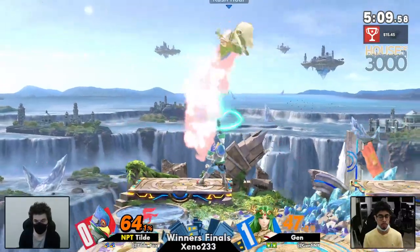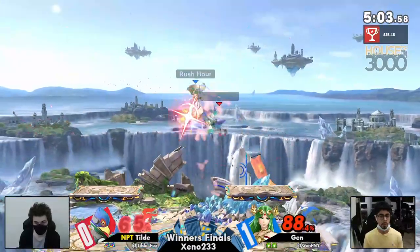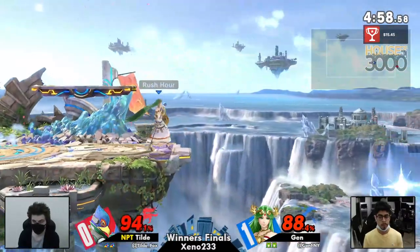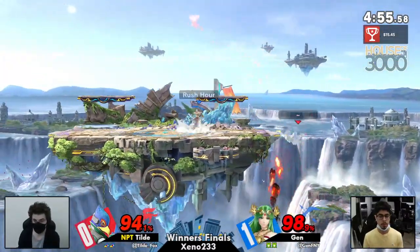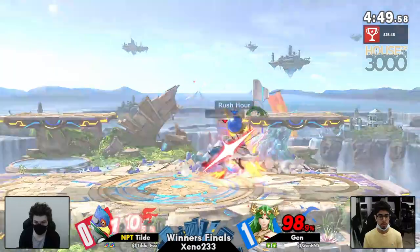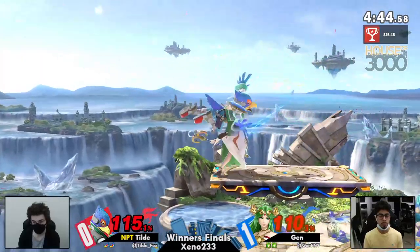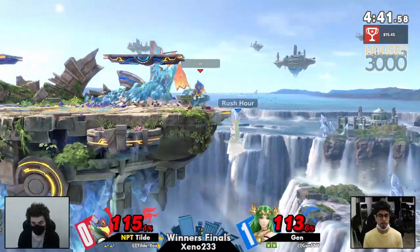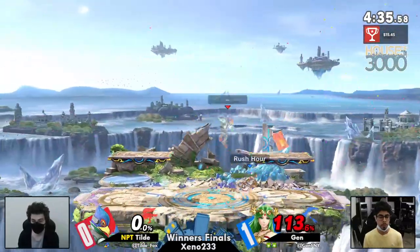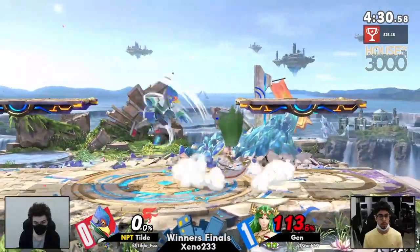You can see how Jen adapts to these side Bs — he's been getting a lot off of them from Tilde. It's not just up tilt, down air, nair; he's working the side B into his advantage state and it's coming through. Jen getting that back throw — nice placement on that down air, trying to get the spike, relatively safe on the edge of the stage. Tilde with that Falco up air maybe thinking he can poke at him coming back, but Jen fights very well out of the corner with that nair, getting a grab afterwards, still in the stock with a back throw.